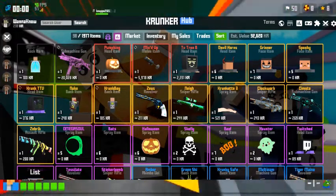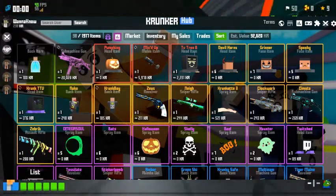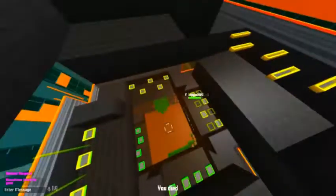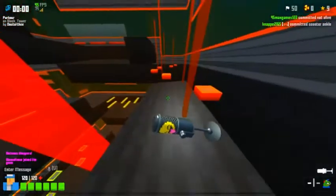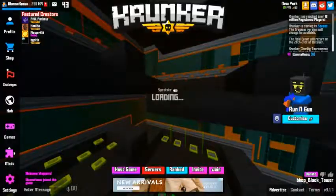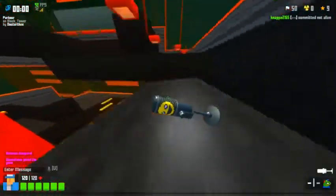My inventory is at $32,620, and that's actually really good in my opinion. The Mic'd Up is absolutely going up in price — I think the cheapest one selling right now is $8,000, and everybody loves it. But probably the only thing that makes my inventory worth as much as it is, is obviously my SMG.